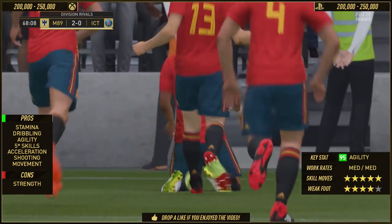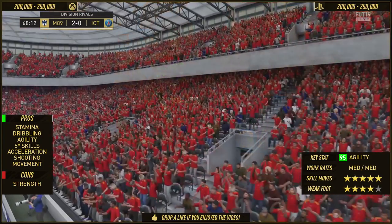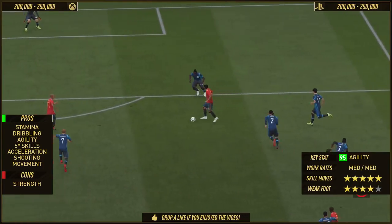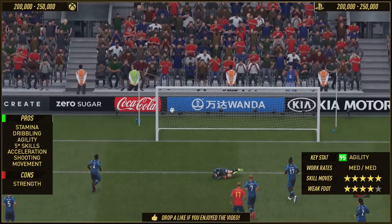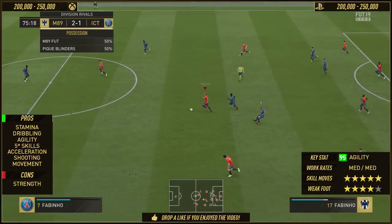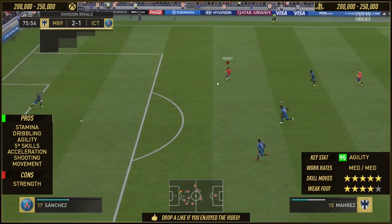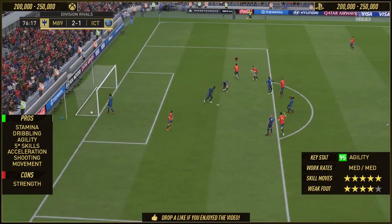When it comes to acceleration, he's very quick on this game, and his sprint speed isn't too shabby either — 84 plus 5 with an Engine chem style. His movement is fantastic. I thought the medium-medium work rates would be an issue, but it really wasn't for the card. With instructions — stay forward at all times, get him behind the defence — he did exactly that. Stay forward, got behind the defence, a bit of trickery, and he puts it in the back of the net.